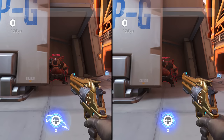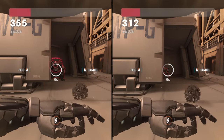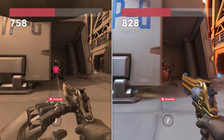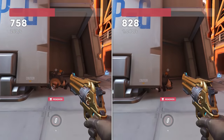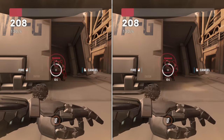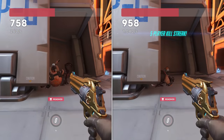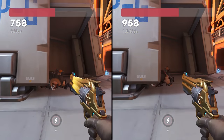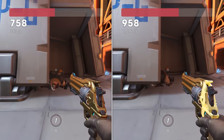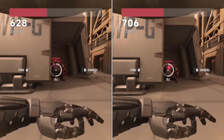This damage doubling quirk can be triggered in two ways: having your target jiggle peek behind cover, or by intentionally moving your camera. Both cases cause line of sight to be broken and remade, allowing for a faster kill. This is made evident by the skull icon, which appears when your accumulated damage exceeds the target's current health.